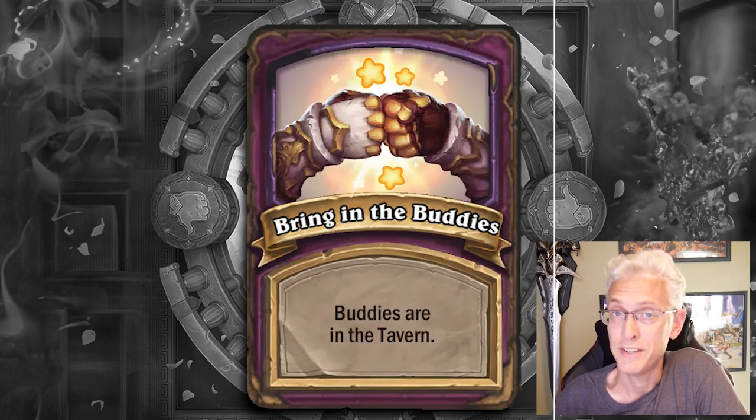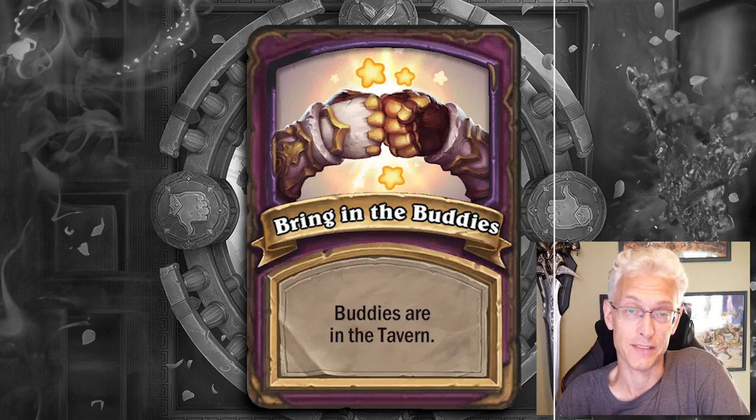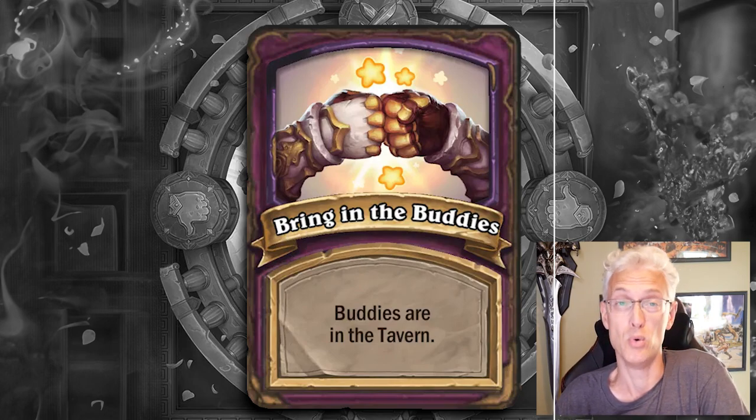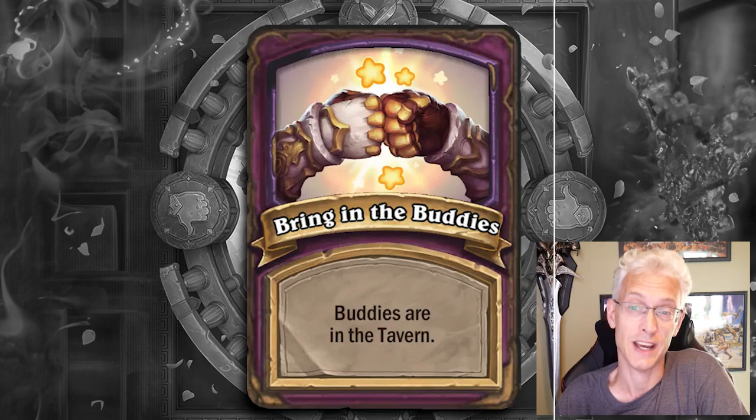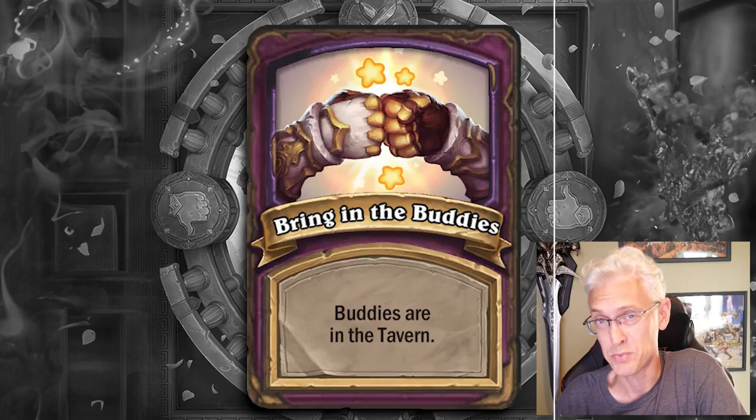Bring in the Buddies — there are buddies in the tavern, and they will be in the tavern on their correct tavern tier. Now we don't know which ones are going to be available. Are they all in the pool? Because there's 90-something of them — that's a lot. Are they only going to put the ones that apply to the heroes in the game? I haven't seen that answered yet. If they're all in the pool, this is going to be a very bloated pool above everything else. I advise you to take a look at ETC — I'm going to link to my guide, which is still accurate for the most part, but I'd like to tweak it to make it more relevant. In the description, you'll find a link for it.